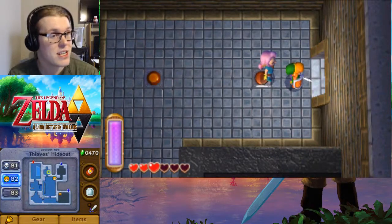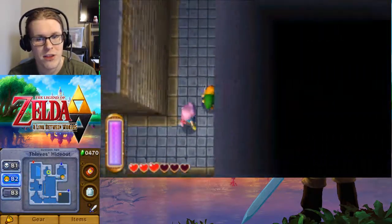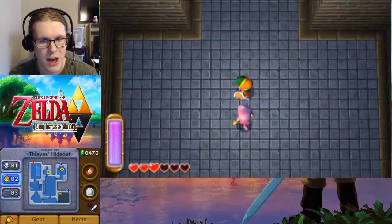Alright, welcome back to The Legend of Zelda: A Link Between Worlds. Getting right back into it, we've got the Thief Girl on our side. And all we have to do is pretty much get her up without being attacked.